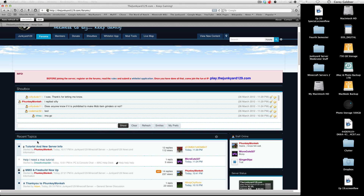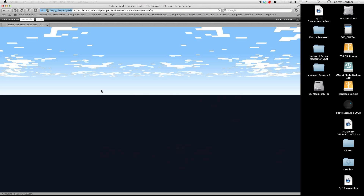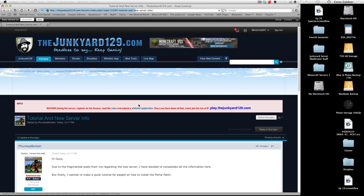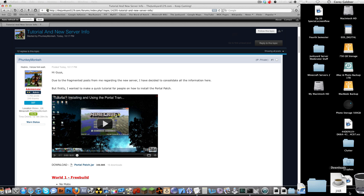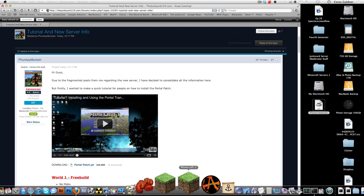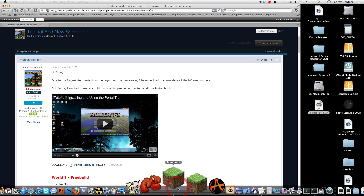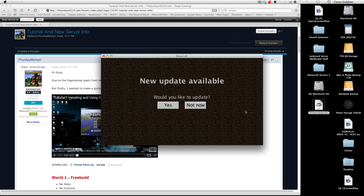To start off, you're going to want to go to this post that Funky made on the forums and download the portalpatch.jar. Mine's in my downloads folder — I'm just going to put it on my desktop. I'm going to start off with a fresh Minecraft jar file, so let me download that right now.